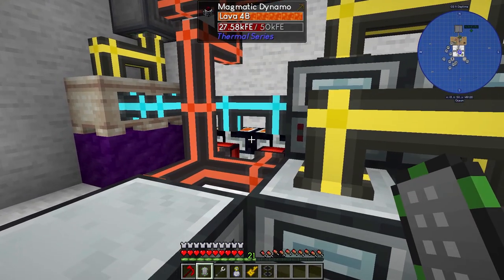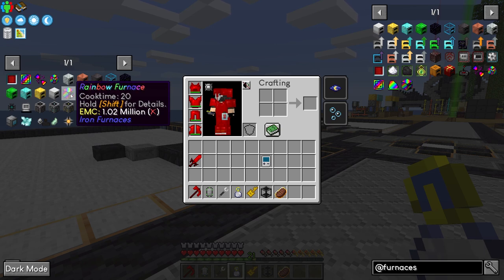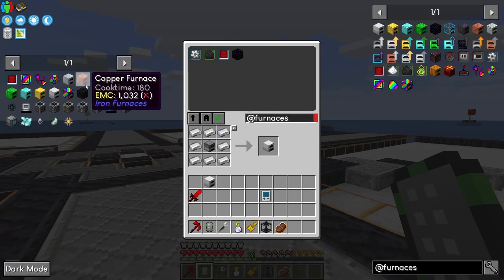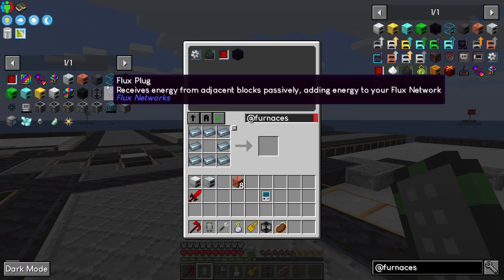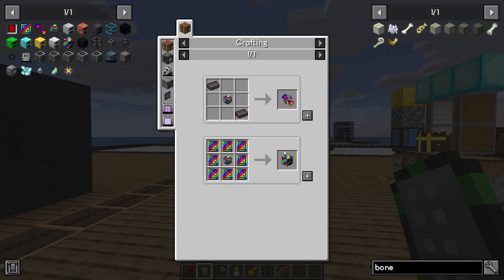Now we need to actually generate energy. I'm thinking of going with a rainbow furnace - I've never done this before so let's see, it seems fun. We need one of each type of furnace: iron furnace, copper furnace, silver furnace, gold furnace... I'll be back when I have them all. We need two of each.